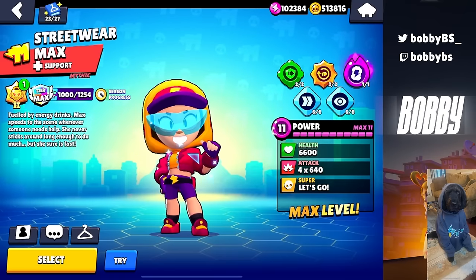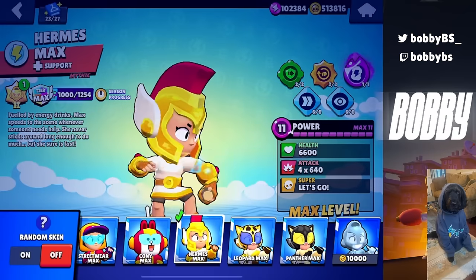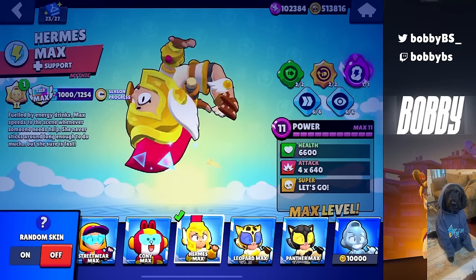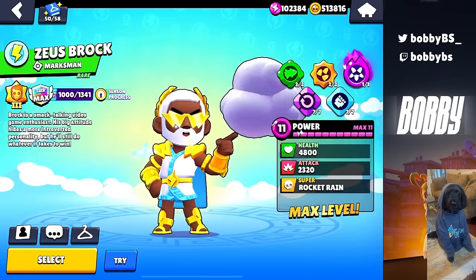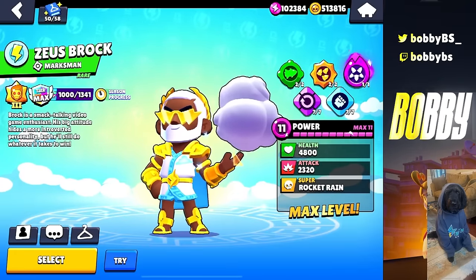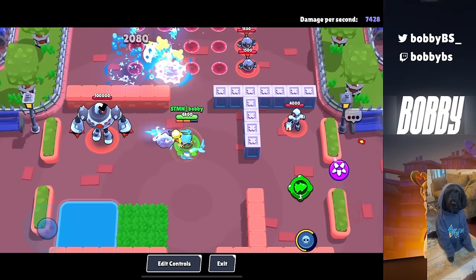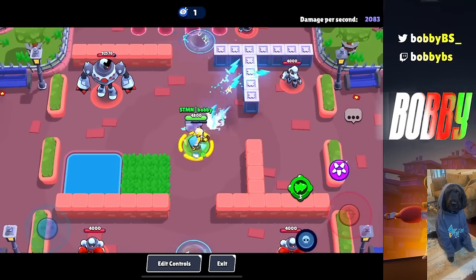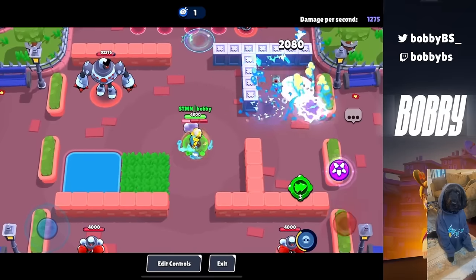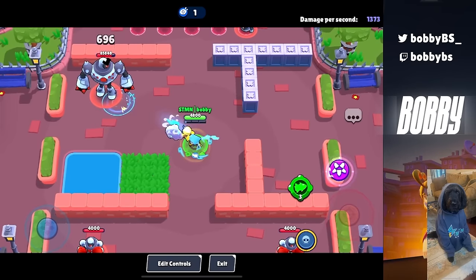Like Streetwear Max — there's nothing crazy going on with Streetwear Max, but a lot of aura. W skin. Everyone good at Max for the most part uses Streetwear Max. I do have to say, though, Hermes Max is insane and I think this is a nuts skin. Talking about skins with aura, you cannot make a video without including Zeus Brock. The thunder that comes from the sky with the super is just absolutely insane, and I would buy the skin just for that. But there's also thunder on the regular shot, so this is just insane. The lightning, the thunder — everything about Zeus Brock is such a W, and I would 100% buy this skin.